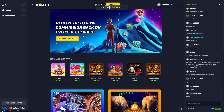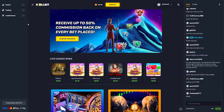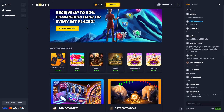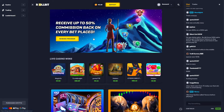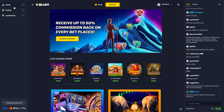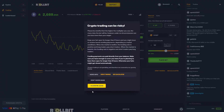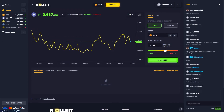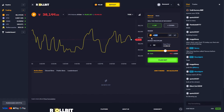Next we're going over to Rollbit. I want to show you guys this website because they started out as a CS:GO skin site mixed with crypto at the same time, but now they have just crypto. Very cool site, and they have a very unique game mode.